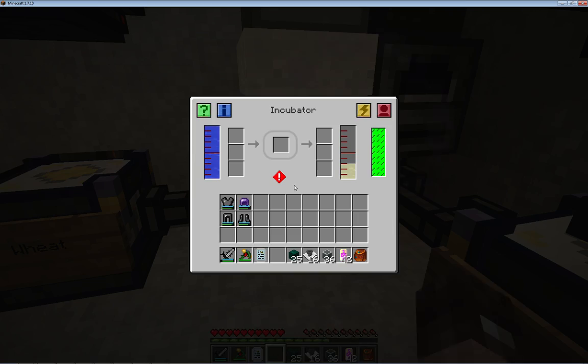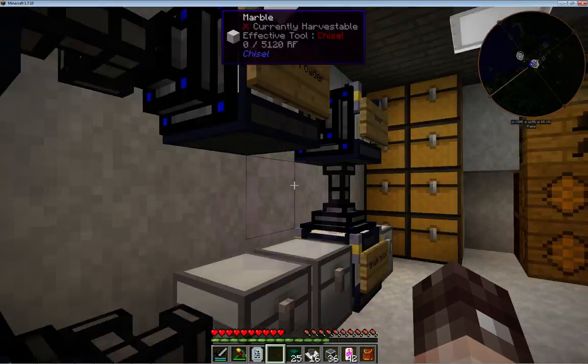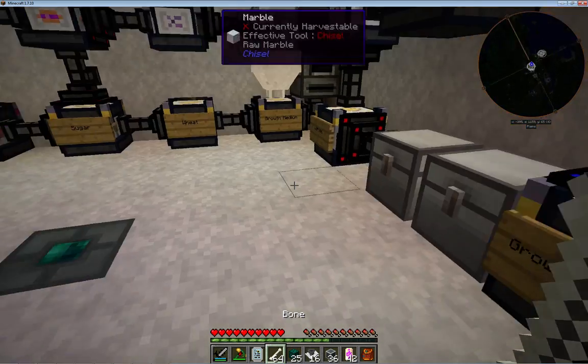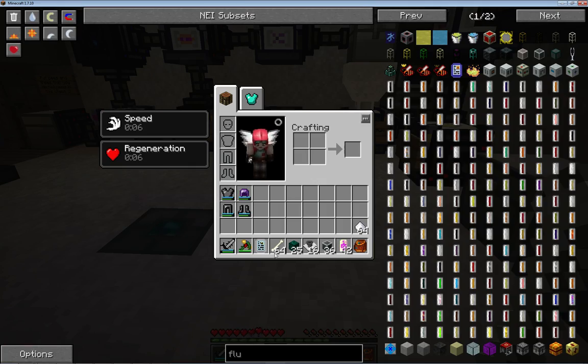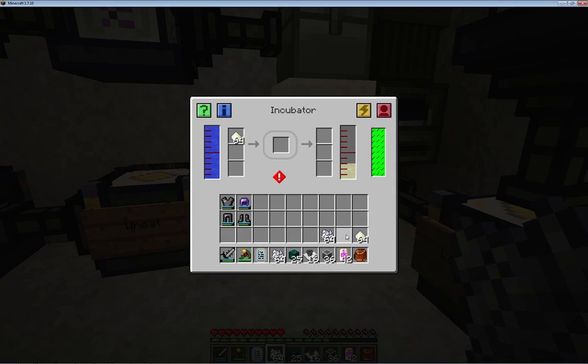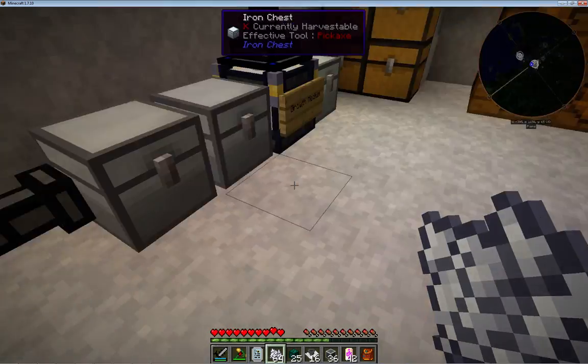You need to put some growth medium in there. The growth medium is some bone meal and some sugar - just like that. The growth medium goes in there, and the growth medium combines with the water to make the growth medium liquid.